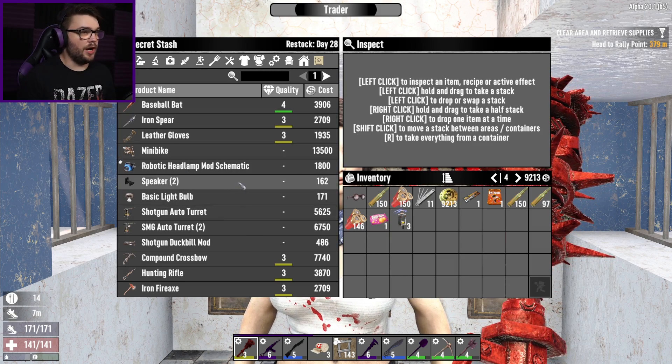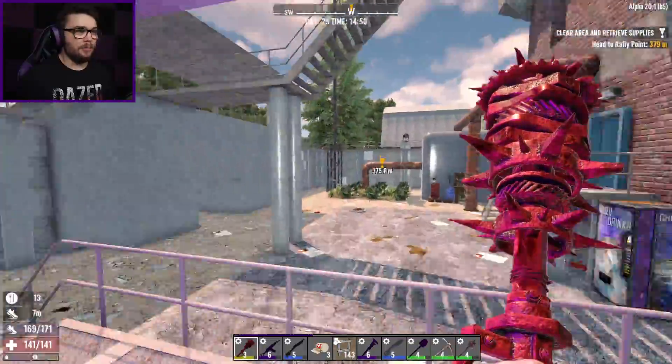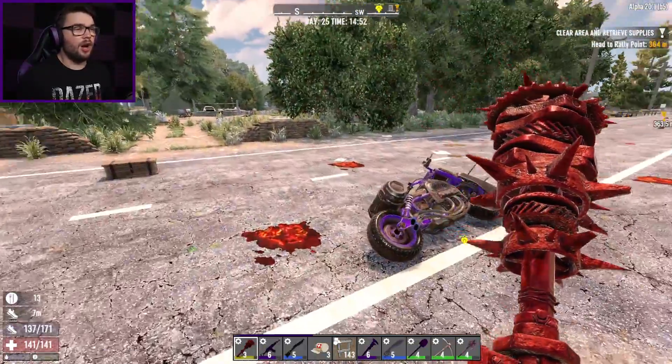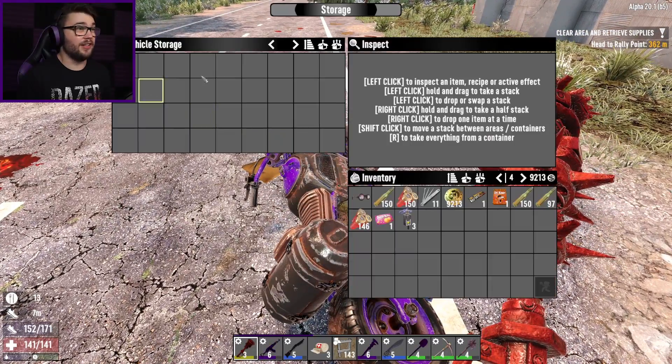I'll check your secret stash though. You've got another DD headlight mod - that's three of them. Three for three traders are carrying that. Maybe that's a sign. Maybe I'll find DD soon. You're starting to show me mods for her and getting me all excited.